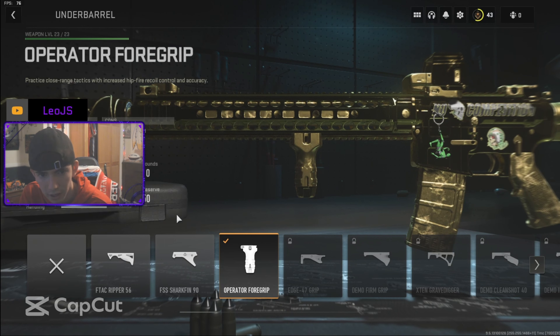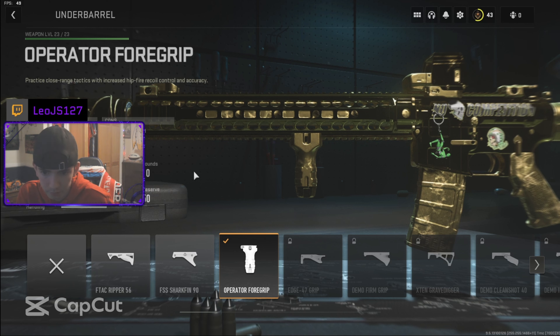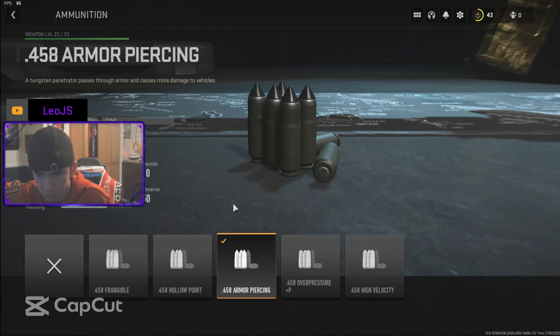Next is the operator foregrip, also third down the line. This also helps your accuracy and your recoil — not so much your speed. If you're using this gun, the speed is going to be low, but you get the point.